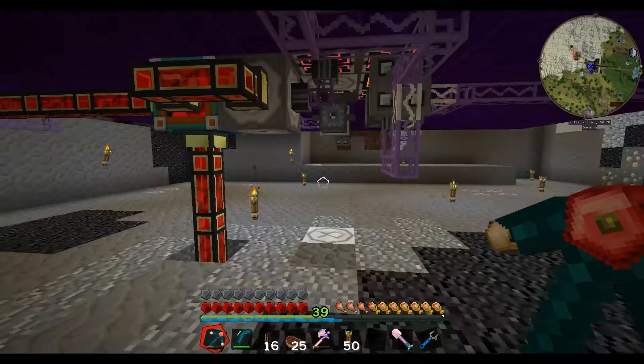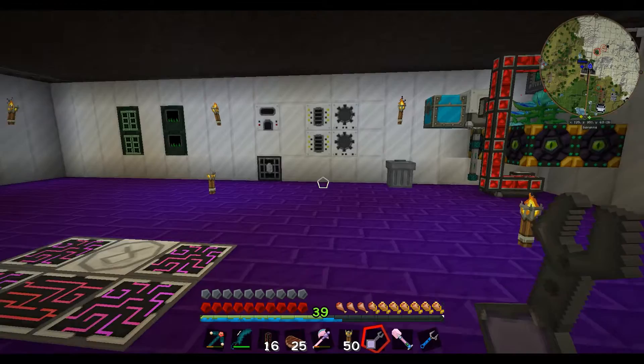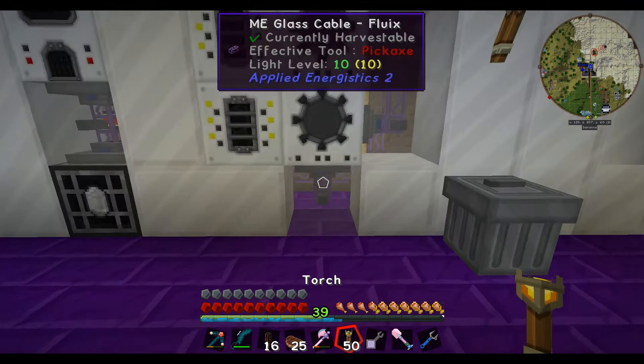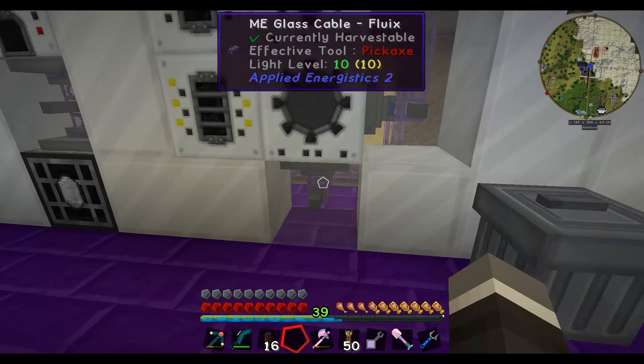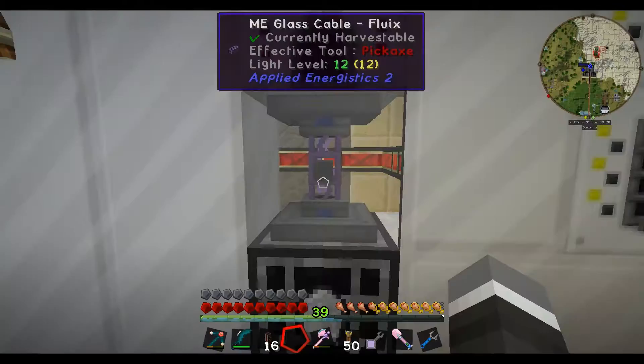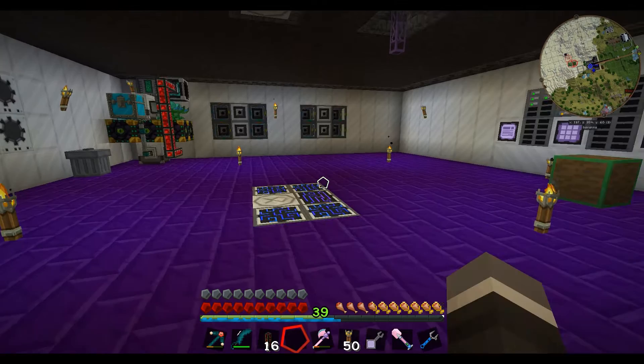There's a handy little thing I wanted to show you first — the network tool from AE2. What I just realized today: if you right-click and go to this little tab that says 'transparent facades' and click that, your facades go transparent. With a bare hand you can actually access all of the interfaces through the facades without taking them off. Really handy — I didn't know you could do this. You just right-click to turn them back on and boom, all the facades are back.